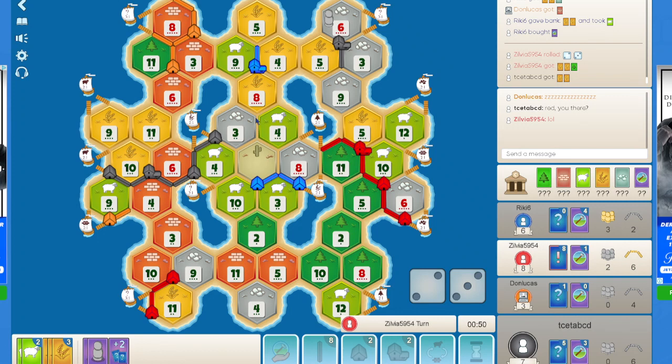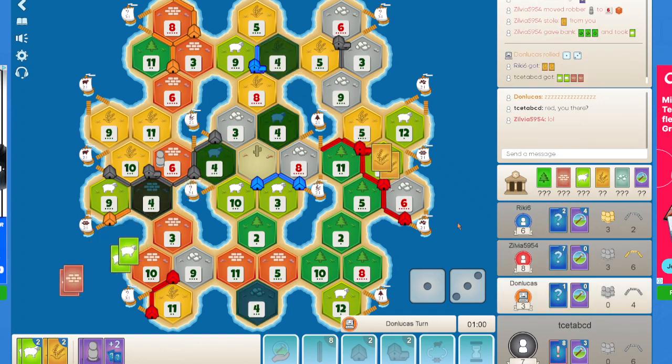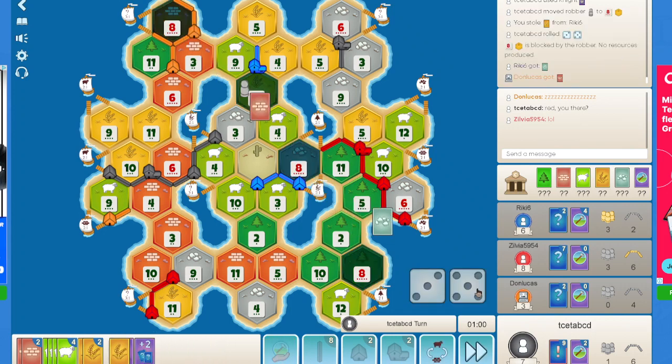My next target is surely to build a settlement on 8-3-4, and with all the ports I have, I think it is very possible. I need to keep in mind that Blue has 4 unplayed dev cards — that is a little risky. I don't have any VPs, and Red doesn't have any VPs, so that is something I need to consider. I'll just play my knight — I won't be playing my Year of Plenty this turn anyway. I target Blue, get wheat which is good for me, and roll an 8 — that's even better.